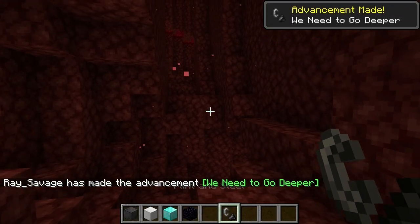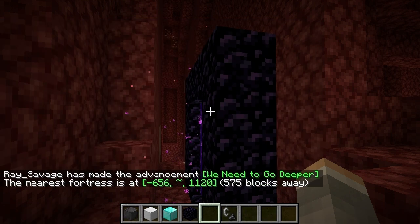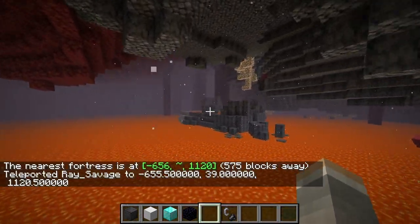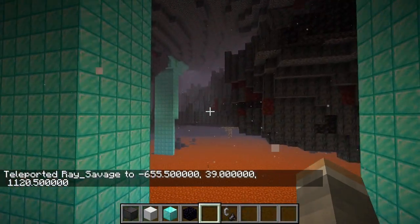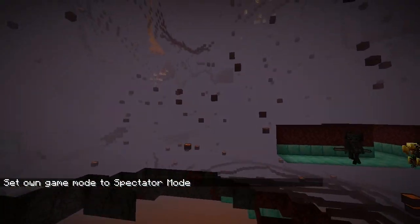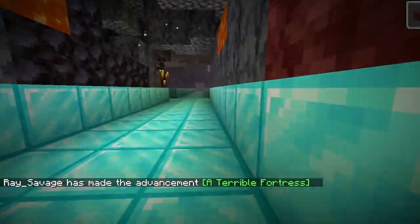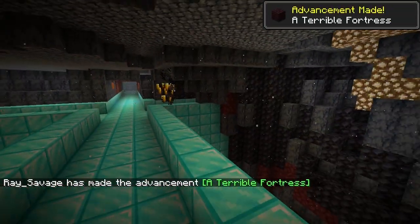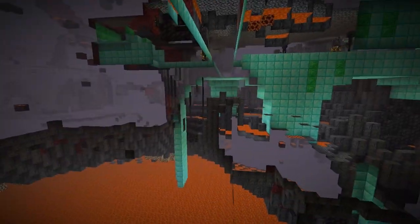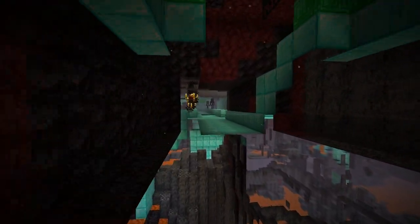Boom! We're going to do the fortress first. Here it is — diamond! Oh my goodness. Let's see... A lot of this is hidden, isn't it? Look how much of this is in the nether, hidden underground. This is a very unique fortress. It's a good thing I've opened up the seed so you could see it. A lot of diamond here.